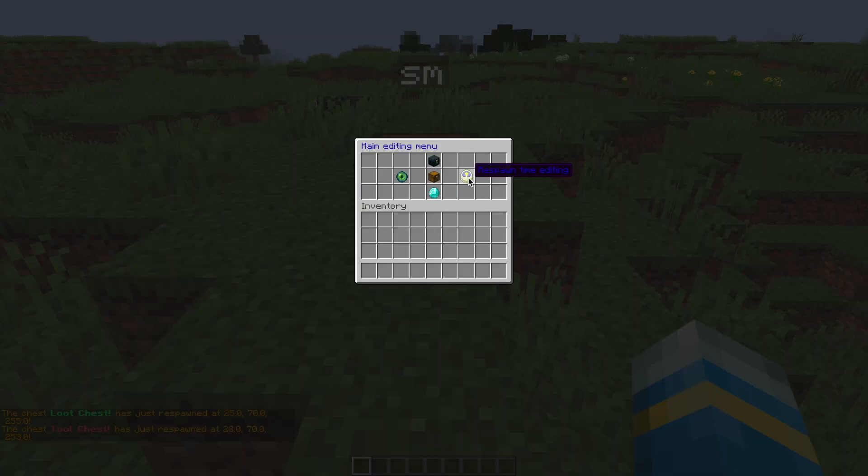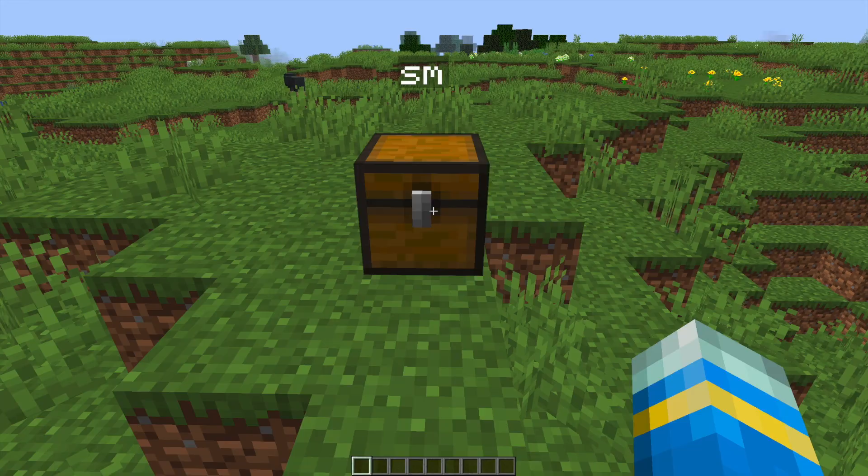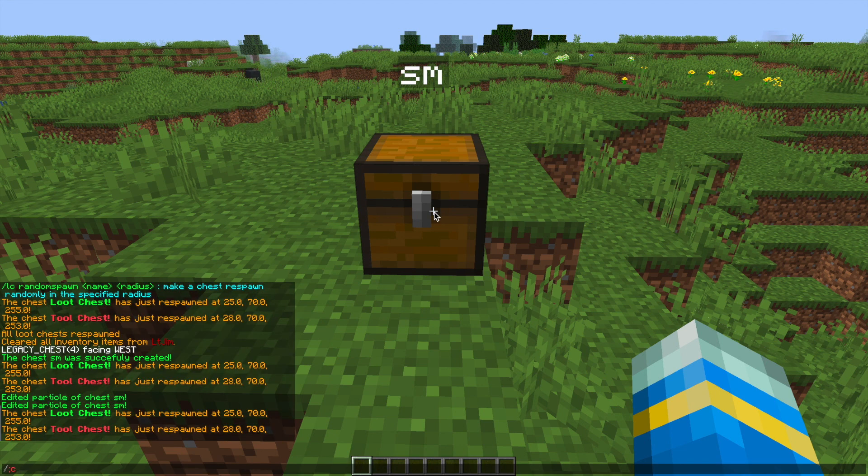If we go into the clock on the right we can change how often it respawns - we've got days, hours, and minutes, and you can just left click and right click to change the amount. Up at the top you can deactivate this and stop it from respawning. Then in the middle, if you want to add more items you can. That is how you edit the items and how often it spawns.